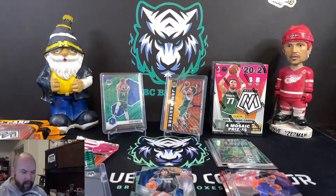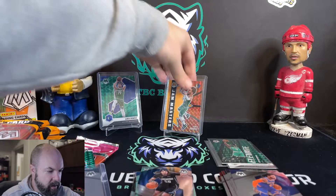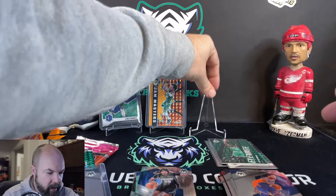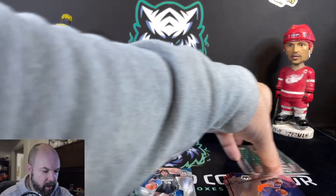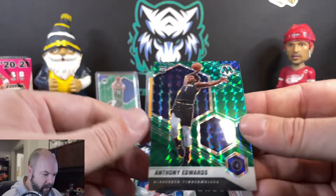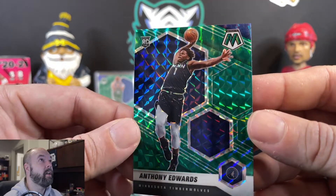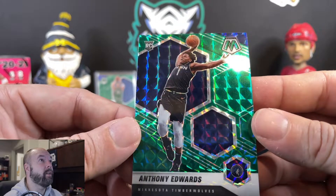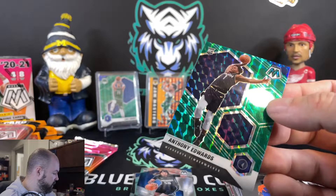You do get a lot of the color variations, though so many of them are not numbered. If you've opened Mosaic, you know that. And a lot of them look like they should be numbered for the most part. Here's another really nice one right here — Anthony Edwards in the green prism. Check that out. Very cool. Nice one to add to the collection.